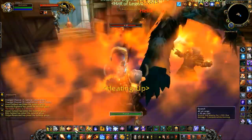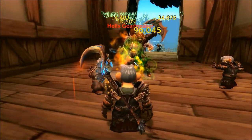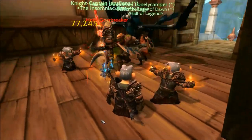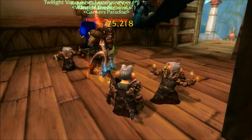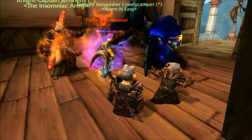This is the low level version of Helix — he just basically stands there. He cannot be killed; he's totally immortal. The high level version from the 85 heroic instance will actually attack you and throw bombs around, much as he does in the instance. This low level version is quite passive.